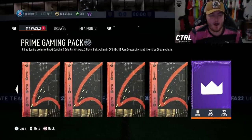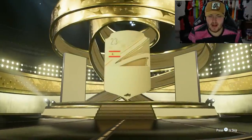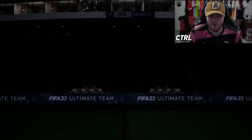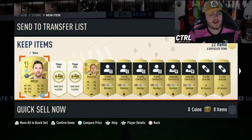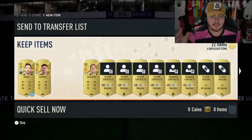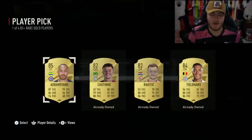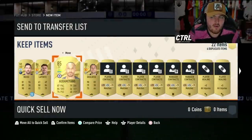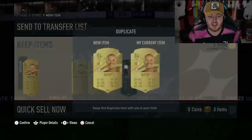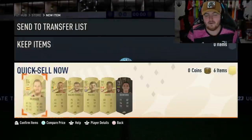All right, we've also got my prime pack. Seven gold players, two player picks, 82-plus. Let's run it and see what we get. It's going to be a Spanish left mid — Munayim 84-rated. Not terrible, not amazing. First 82-plus player pick: Laporte. Not bad, we'll take that. Second one: Aubameyang. We've got one walkout. It's a free pack every month — kind of. You pay for it, but you know what I mean. I'll take it.